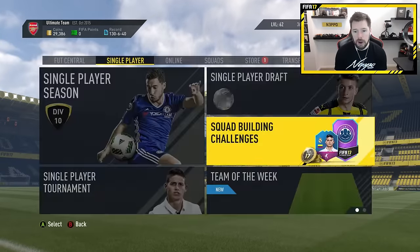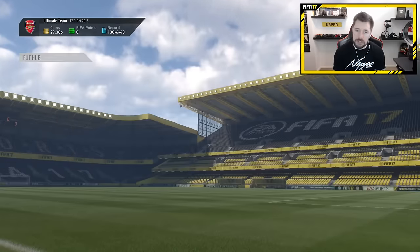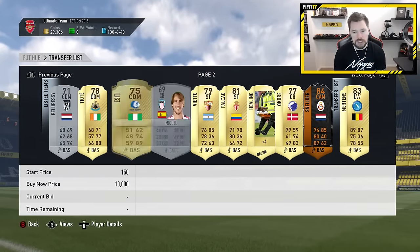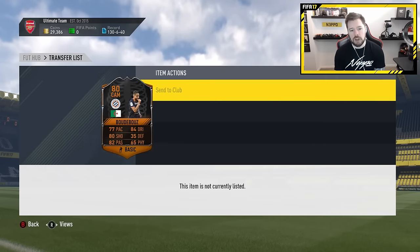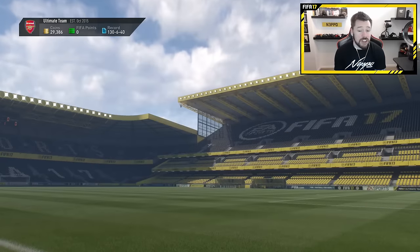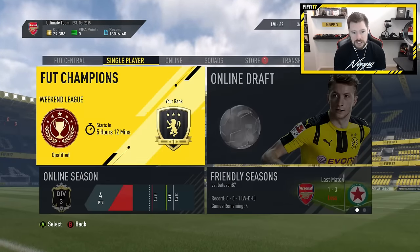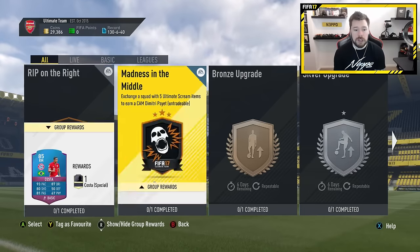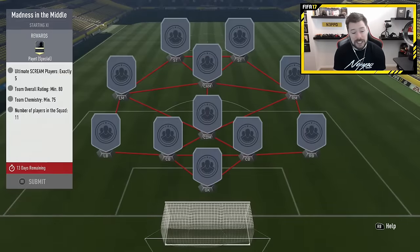I now need to go to the trade pile and get a Buda Booze off the trade pile because we obviously just used him. I've got a couple. I've got a lot of things on the trade pile — I overbought Schneider, I bought one extra by mistake, and I think I've already lost my money on him as well. So for the next plan, it's a little more difficult for a few reasons. Number one is you've got three cards in there that you have to link up with chemistry, but number two is you have to give up three cards for Madness in the Middle.